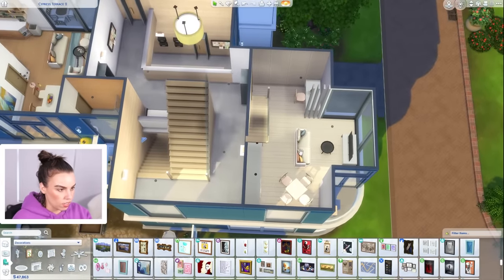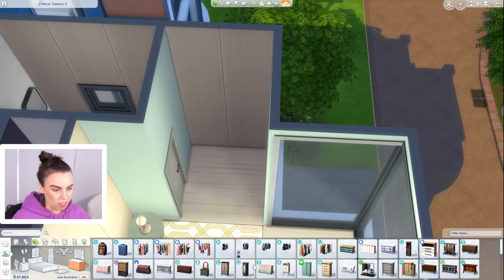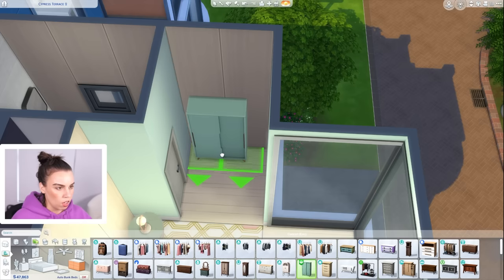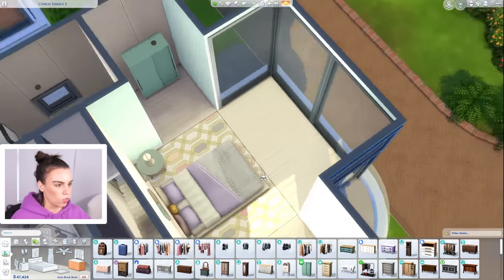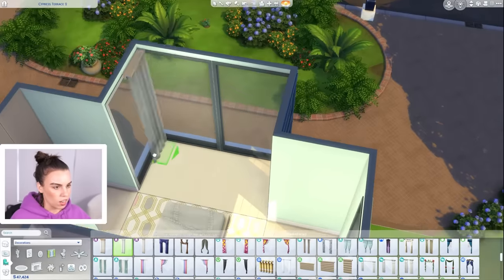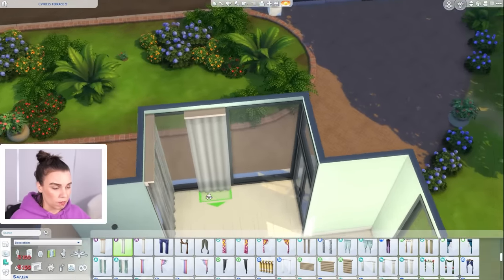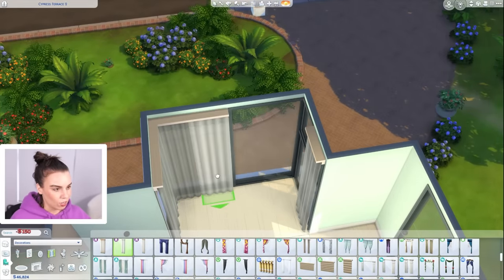I've been using these lamps nonstop recently. Let's put these little pictures above the bed because there's nothing more fitting for a pastel bedroom than the pastel pop kit. Does this have a desk area downstairs? It does, so we probably don't need two desks. I love this bookshelf because it matches the wall perfectly. And the apartment has a really cool view out the window — quite a stunning apartment in many ways. They've also got their little balcony on the side here with a telescope.